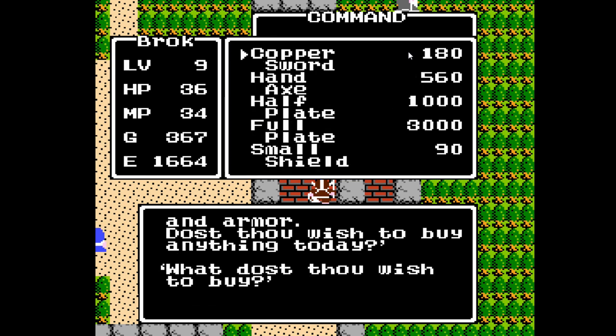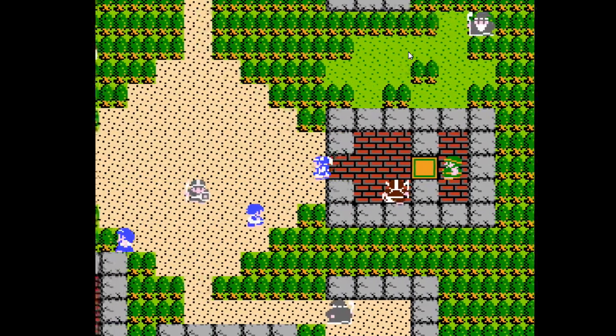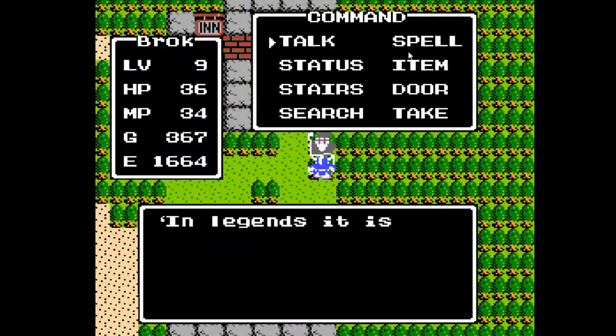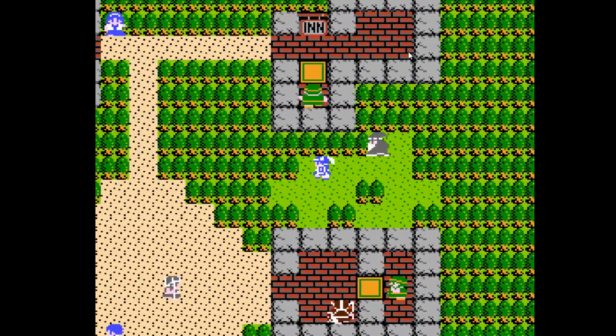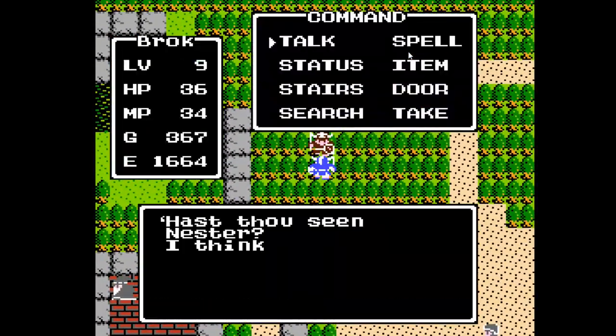Here we have a new weapons and armor shop. The hand axe is the most expensive weapon, so we're already up to date on that. The large shield is actually better than what they have here. But look at that — 3,000 gold for the next level of armor. And you know what that's going to mean: several hours of grinding for yet more gear. That is like 90% of the game.